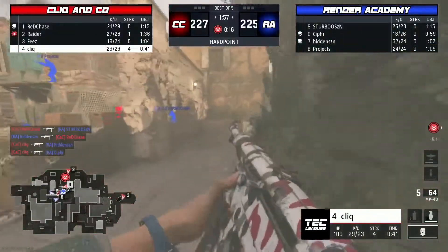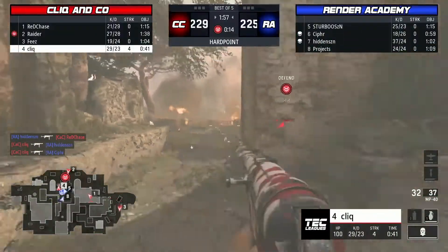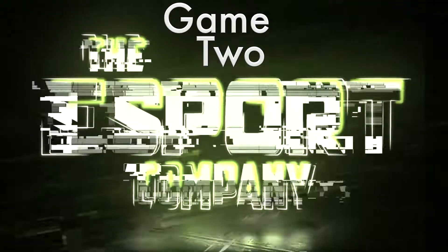Then later in game number one it's going to be Click and Co. Speaking of Click — picks up a quick double, spins around and gets the third. Look out.